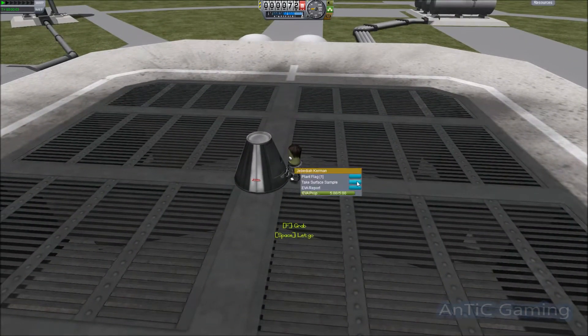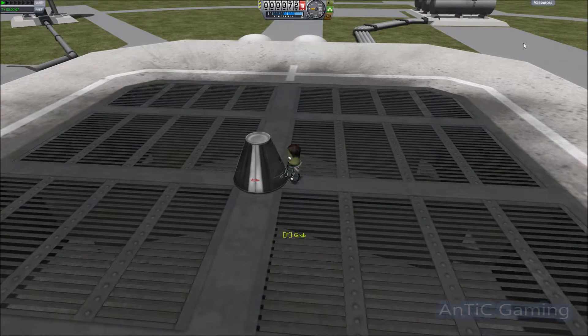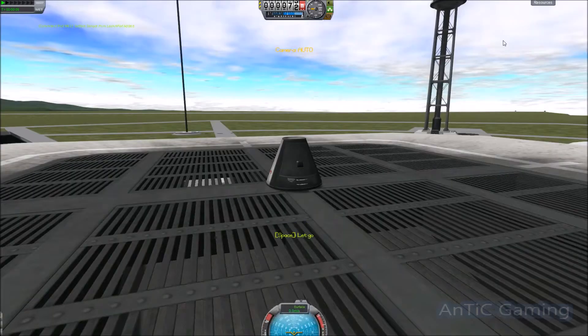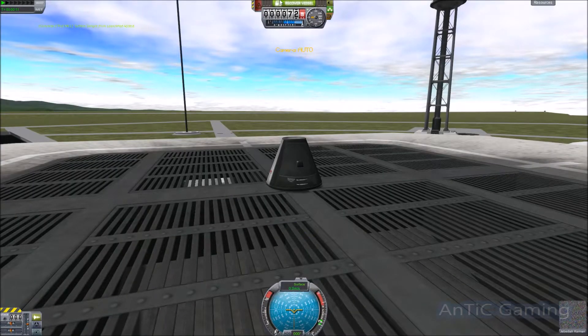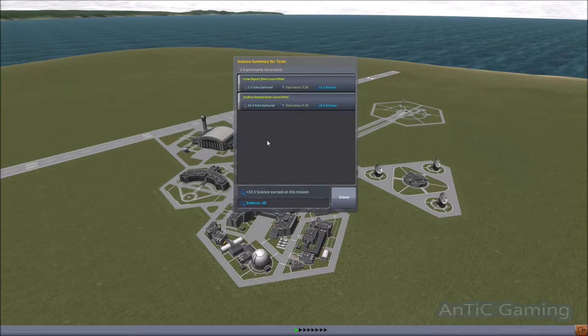Go EVA, drop down a little bit, and you get your EVA report. Also get a soil sample from the ground, jump back into the capsule, and recover your spacecraft. At that point, you're going to get some science — hopefully the first science that you'll have, assuming no explosions.